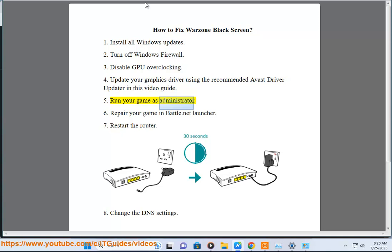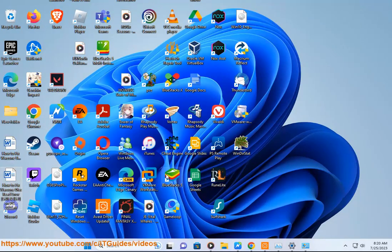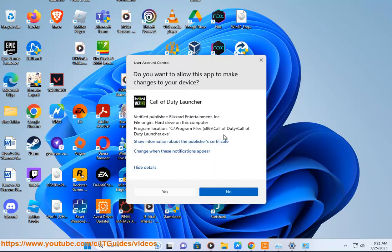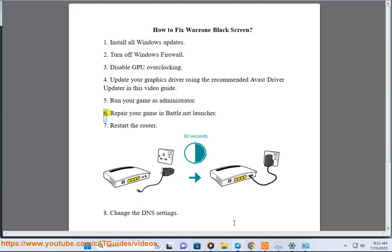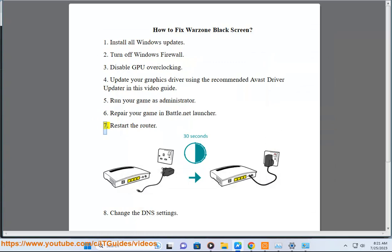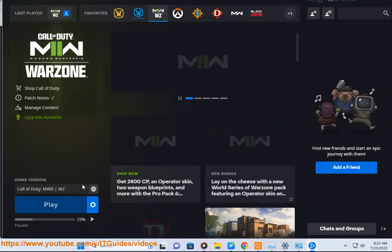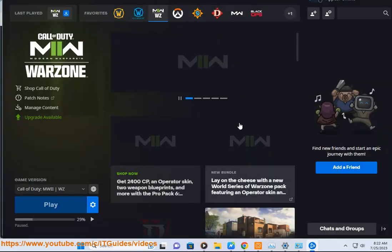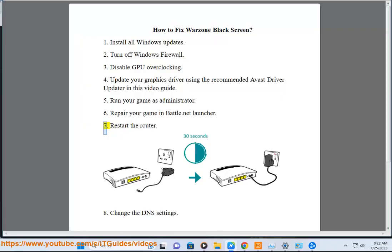5. Run your game as administrator. 6. Repair your game in the Battle.net launcher. 7. Restart the router. 8. Change the DNS settings.